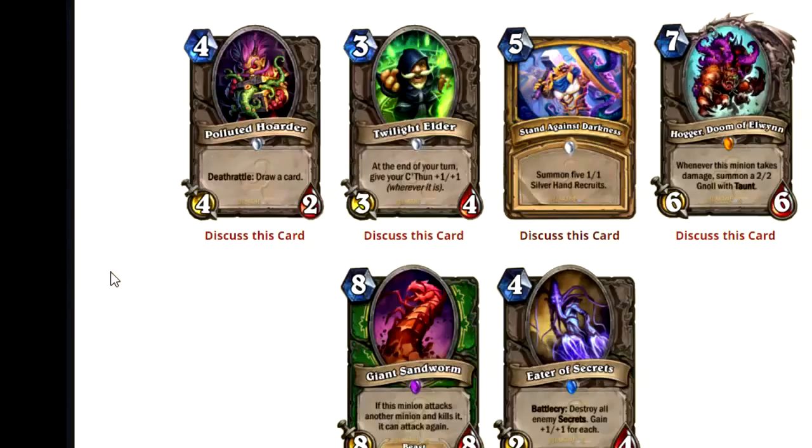Quartermaster is not going to exist in standard, and everyone is going to be looking towards standard as the game progresses. The game's going to be balanced around standard most likely — it's just easier to deal with to avoid power creep if you're not having to look at every single card you've ever made. Such a gigantic card pool is very difficult to balance properly. So getting rid of Muster for Battle and replacing it with this is a big deal, because by removing Muster for Battle you remove a huge part of Paladin's power.